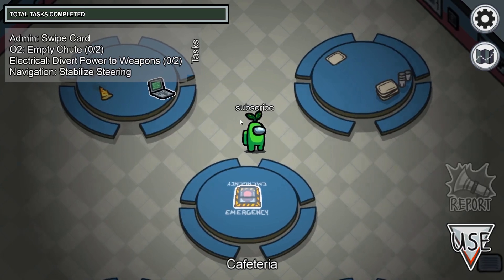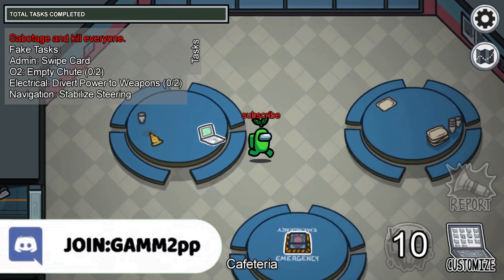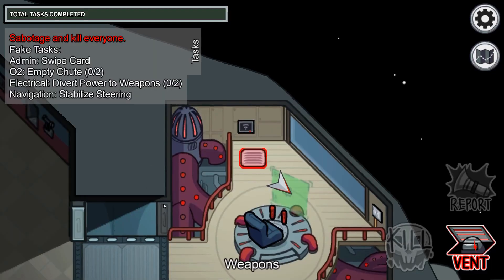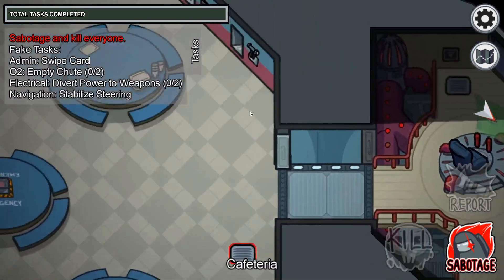By the way, this works on all maps. The computer on the first map is located over here so you can do it here too. I just did it on this map — it says the same thing and then you can just do this. You don't even have to exit the vent.